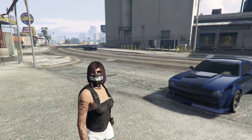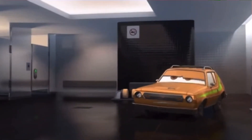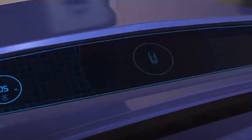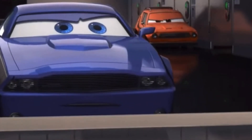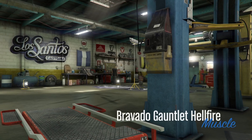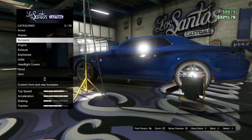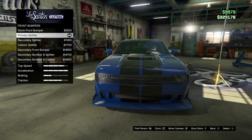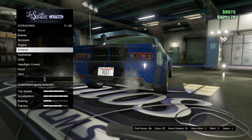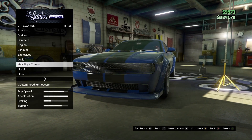Then go to Los Santos Customs — it's right next door. Armor and brakes: choose whatever. Front bumpers: primary splitter. Rear bumpers: stock. Engine: choose whatever. Exhaust: stock. Grill: primary open grill. Headlight cover: chrome grill cover. Hood: stock.